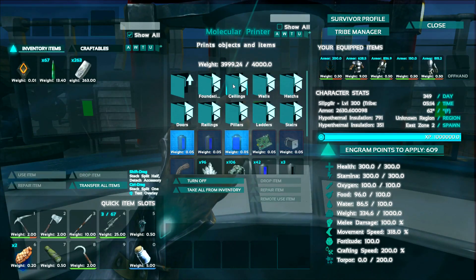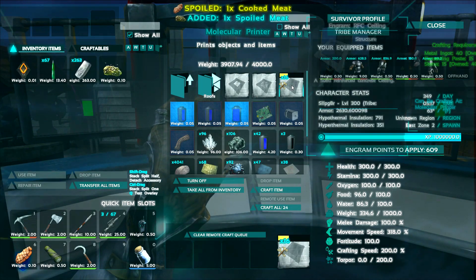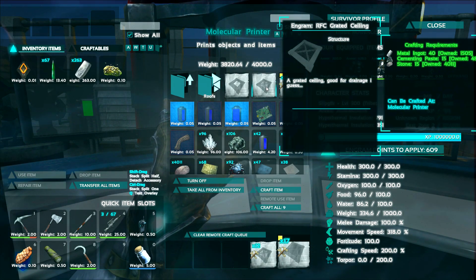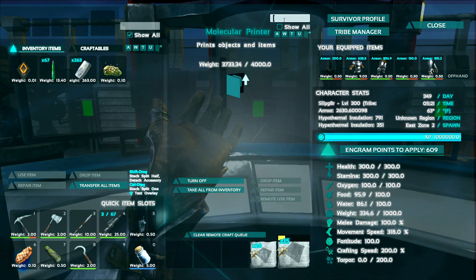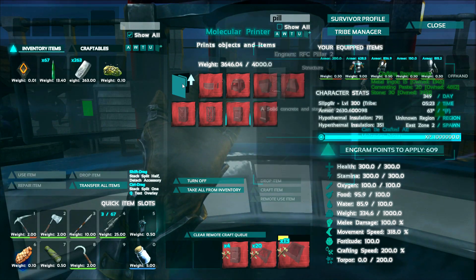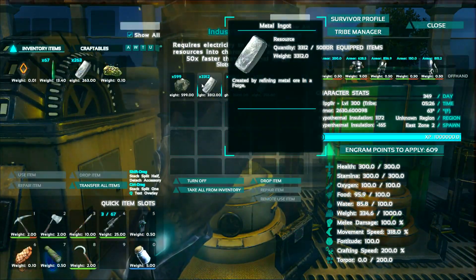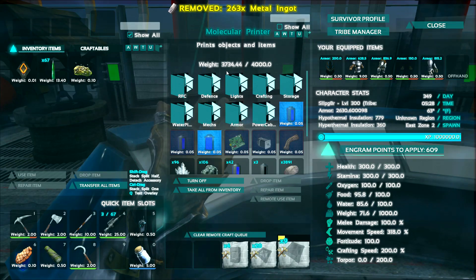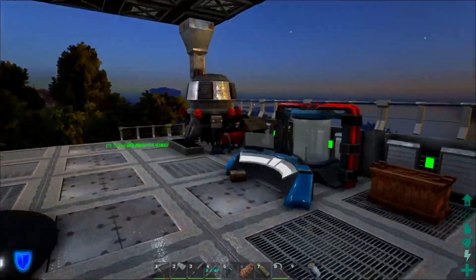So we're going to start off with going ahead into the RFC and into the ceilings — let's just go ahead and build like 20 of these guys. I wish you could shift-click a stack to make like 10 or something. And then we'll build 20 of these guys too, and then we're already going to be out of resources and we're going to need way more than that. So it's going to be a little bit of behind-the-scenes resource gathering. We're going to need some pillars as well, so we're going to need to build a bunch of these guys. I'm going to guess it's going to be metal we run out of. We have 263 in there because the printer can't hold anymore — that 4,000 weight on the printer is a little wacky. So new base is looking good, but we can make it better. I'm going to craft up some stuff and things and then I'll BRB, peeps.